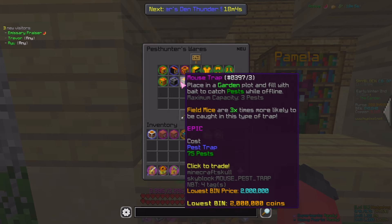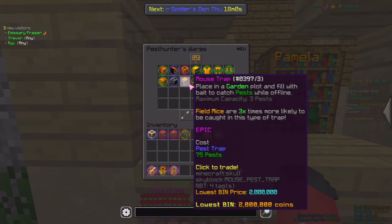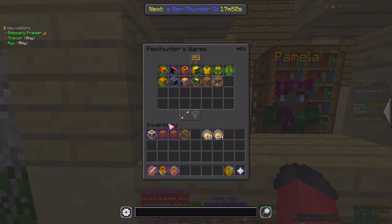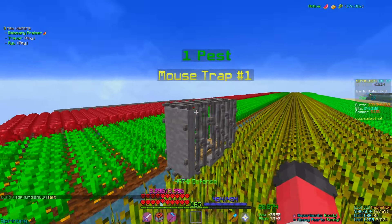There is an upgrade which does cost the normal Pest Trap and 75 more Pests, allowing you to store 3. Field Mice, which is a new type of Pest, are 3 times more likely to be caught in this type of Trap. I do have this, so if I go to my Warped Garden over here and place it down, as you can see, we have one Pest in the Trap.